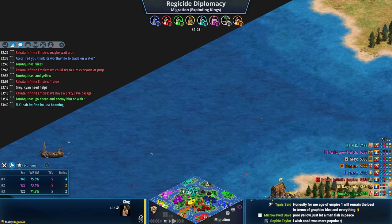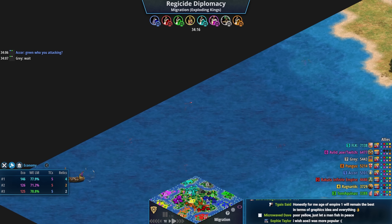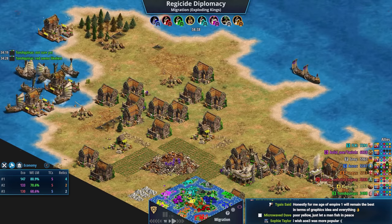Teal is talking to gray — gray asked if help is needed and teal said 'no, I'm good, just booming.' Blue is asking green who they're attacking; green's not sure. Purple is still the big bully and he's second in score — he's really playing well.